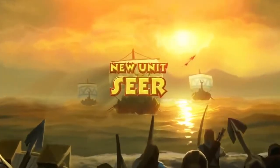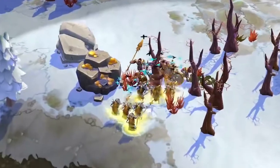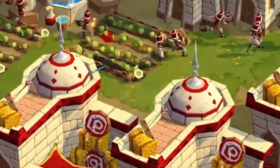But why not employ your Seer units to convert the enemy to your side and fight for you? Seers can also summon a Raven to temporarily fly around and scout out the rest of a map.